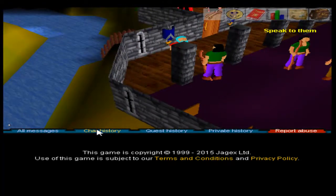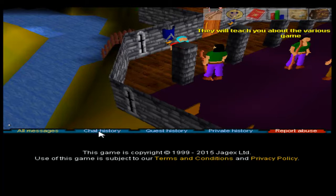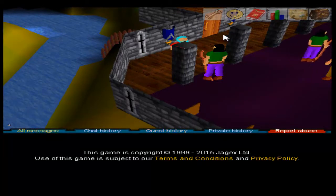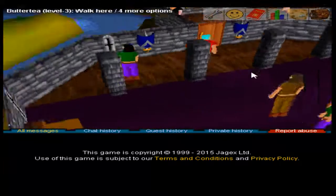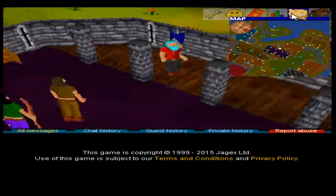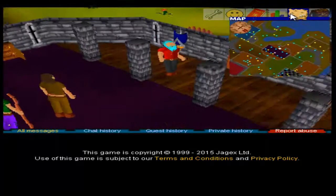Chat history — all messages, chat history, quest history. Alright, interesting. That's fine. Let's go. Is that a map? Oh my god! The mini-map. Wow, there's a lot of shit going on.